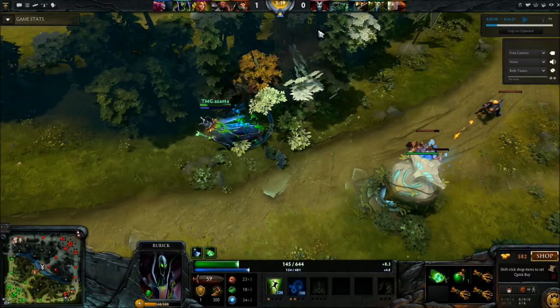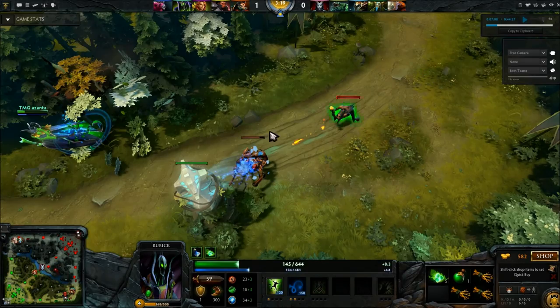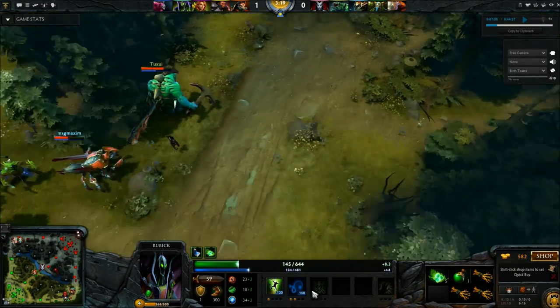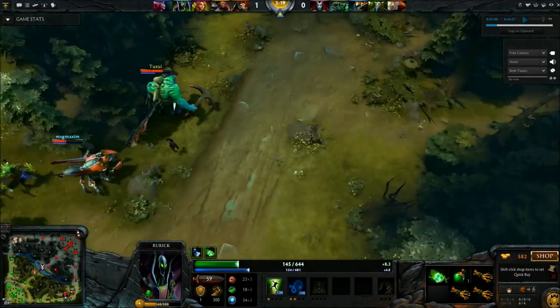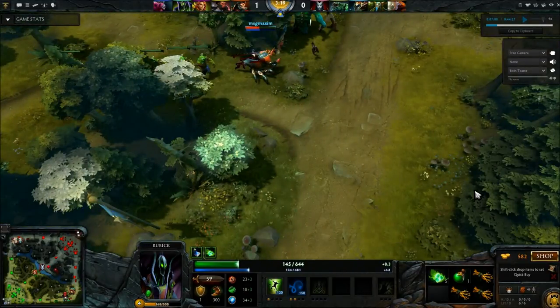Third thing: positioning. You want the enemy creeps in roughly this area — you don't want them any further up than this. About here is probably the furthest you can go, otherwise it's just too easy for them to stun and run. So I've got our gank coming up and I'm going to show you bit by bit what happens. Let's put it to normal speed and see what happens.